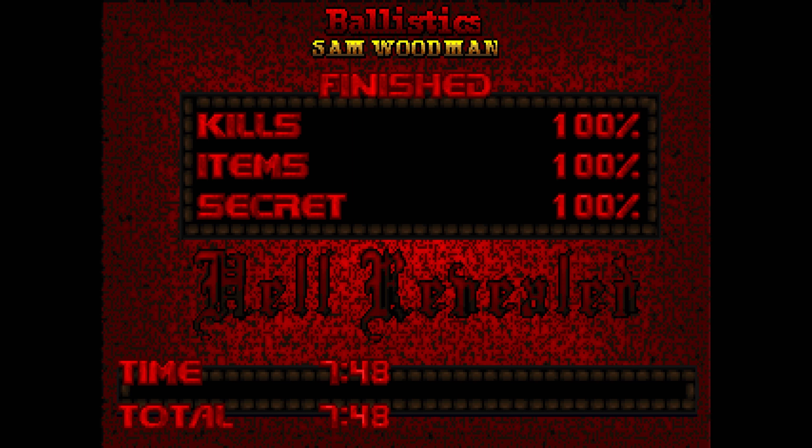But once you get past the halfway mark and keep the first soul sphere in that room, you have a megasphere, two soul spheres, and another megasphere in the secret area — then it becomes very doable with the BFG. Thanks for watching, and see you in Map 9.